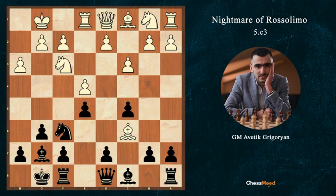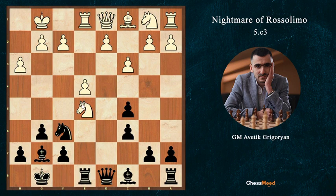Let's start with Bc6, when White simply wants to take our pawn on e5. We go Re8, attacking the pawn and the knight on e5. If this knight moves back, then we take the e4 pawn and here we have a two-bishop advantage.